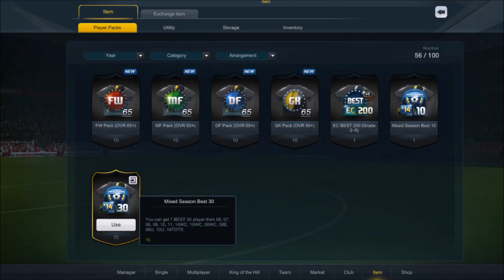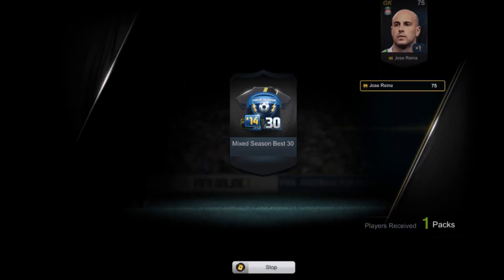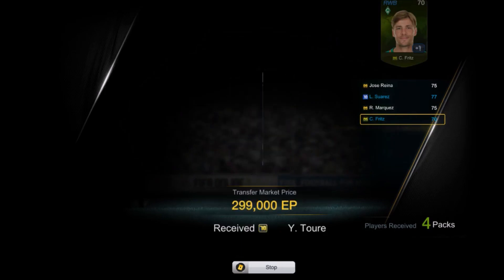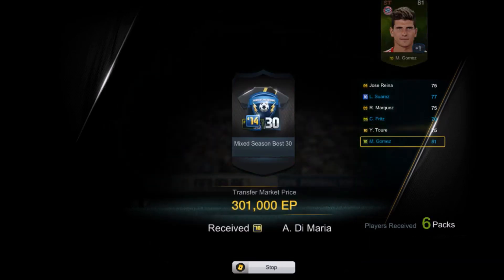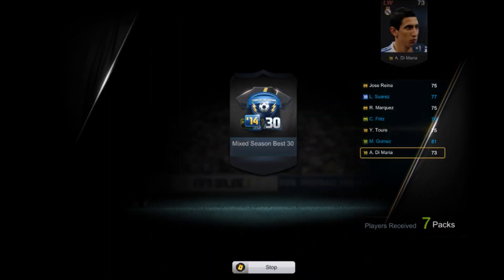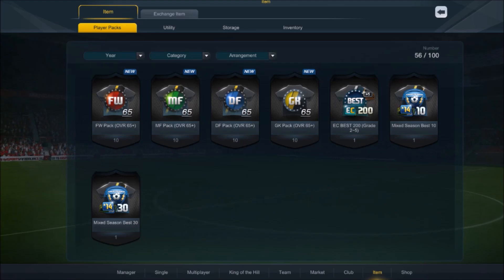Next is the mixed season best 30 — hopefully we can get one good team of the season player worth 10 million. They all cost about 1 million, 2 million, 3 million, or even less. Mario going for 3.4 million — Zerena at 628,000 EP. Looks like I'll have to sell them all first, then I'll be back.